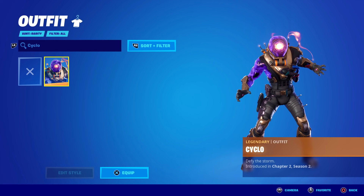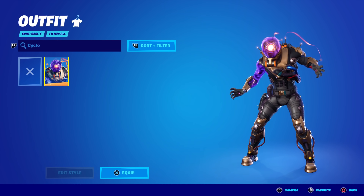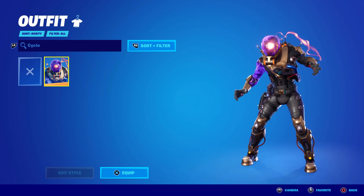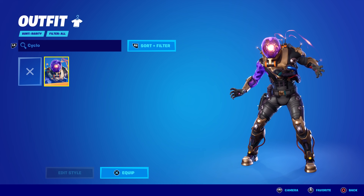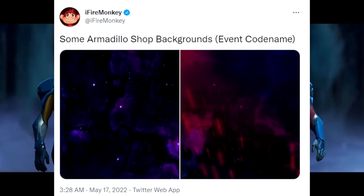Back in Chapter 2 Season 2 we had the Doomsday event, and right before that event in the item shop was the Cyclo skin — it was themed with the event. It wasn't an exclusive skin; it came out in the item shop and has been available since. I think that's how it's going to be for this Mecha Weapons Team Bundle — available right before the event and then coming back. Data miner Fire Monkey also posted some Armadillo shop backgrounds with purplish constellations and red beams in the sky.